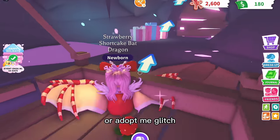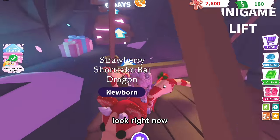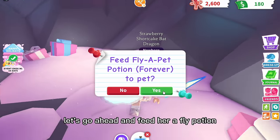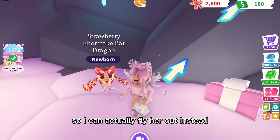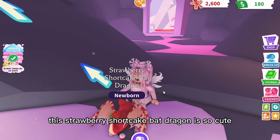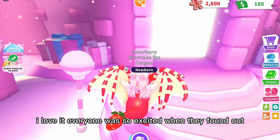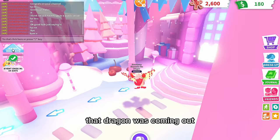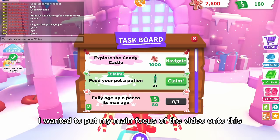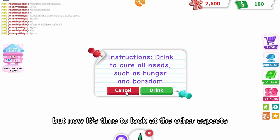She is very very slow — I don't know if it's a game glitch because she's new. Let's go ahead and feed her a fly potion so I can fly her out. Seriously though, this Strawberry Shortcake Bat Dragon is so cute! Everyone was so excited when they found out she was coming, and that's why I wanted her to be the main focus of the video.